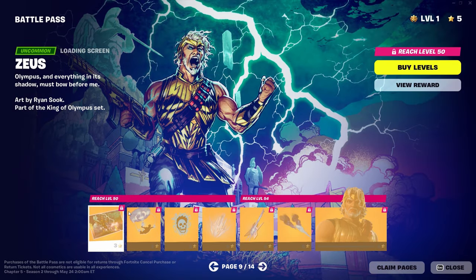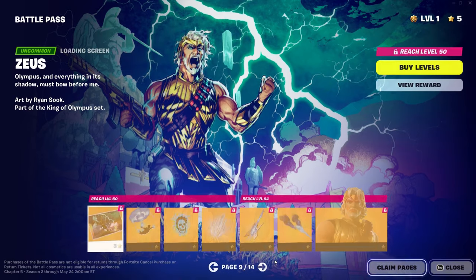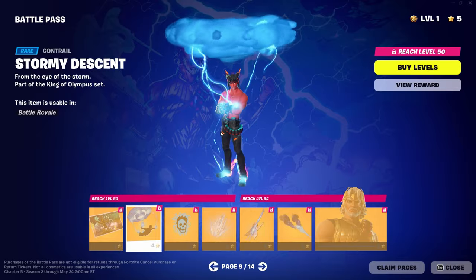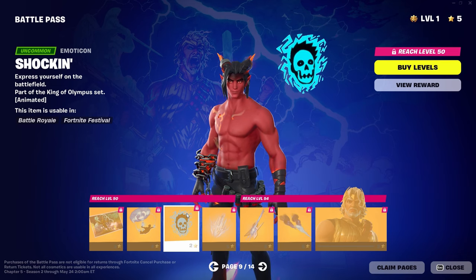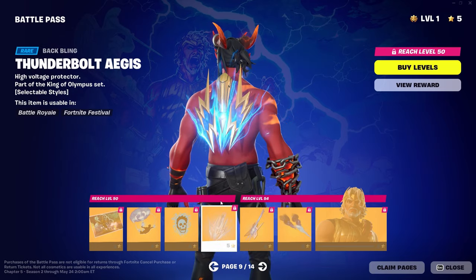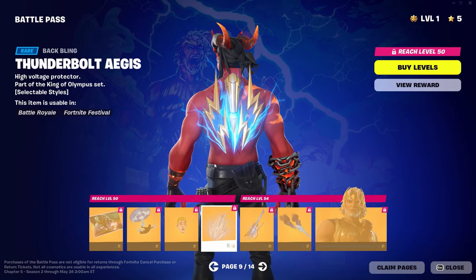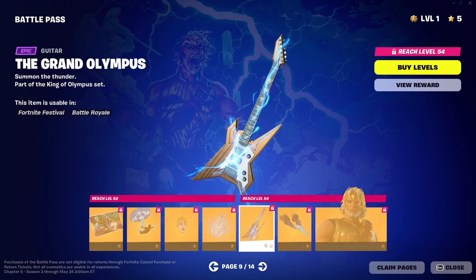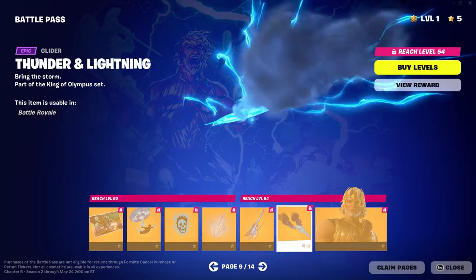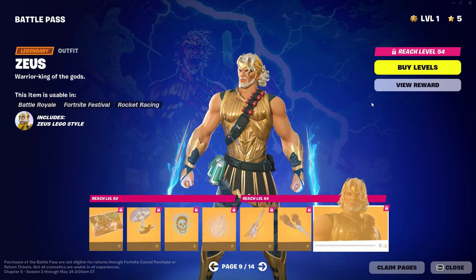But really low in the battle pass for Zeus. We have a loading screen for him showing off the lightning. Stormy Descent contrail. We got Shocking — Shocked, an Animated Emoticon. We got Thunderbolt. Aegis — I believe that's how you say that. Next up we have a guitar, The Grand Olympus, looks pretty cool. Thunder and Lightning Glider, probably one of the better gliders in this battle pass. We also have Zeus himself.